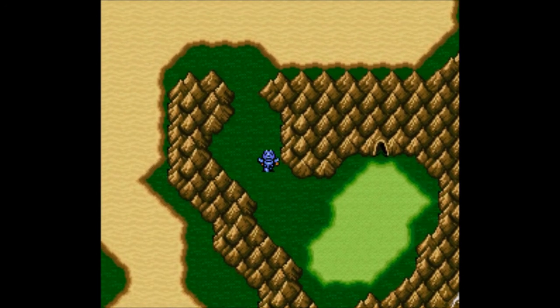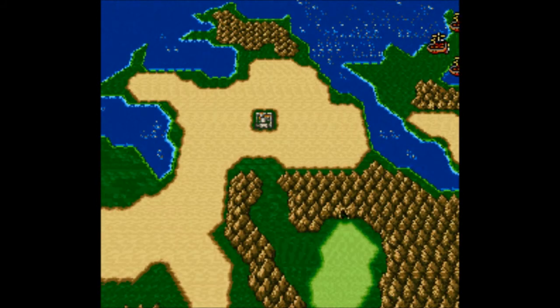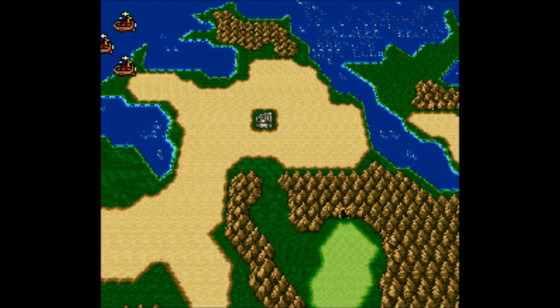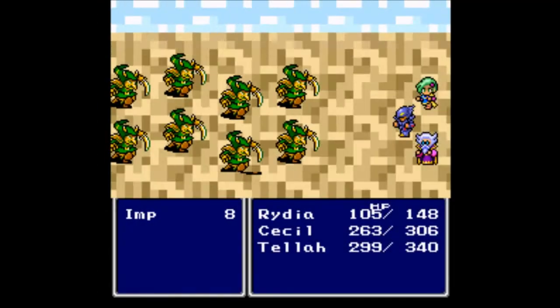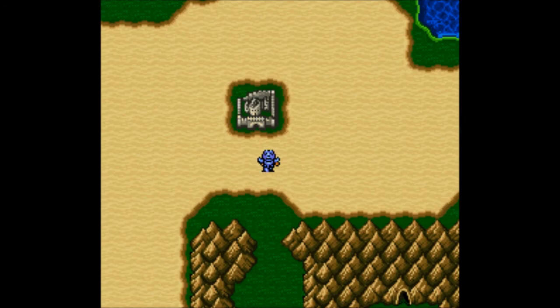Our next destination is right here. What the hell? Are those the Red Wings? No! Dammit! They bombed us again! Now we get into a battle with Imps — really, game? Really? With those guys easily defeated, let's head into Damcyan to try to figure out what's going on!